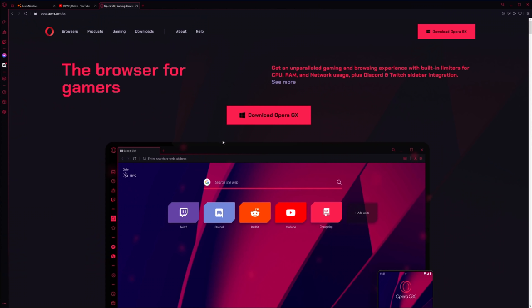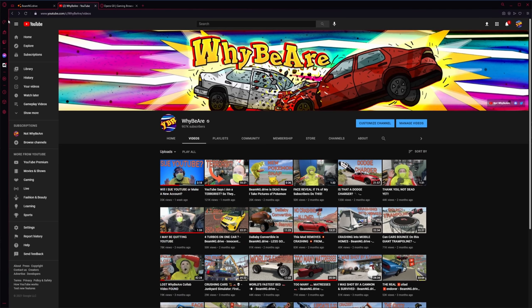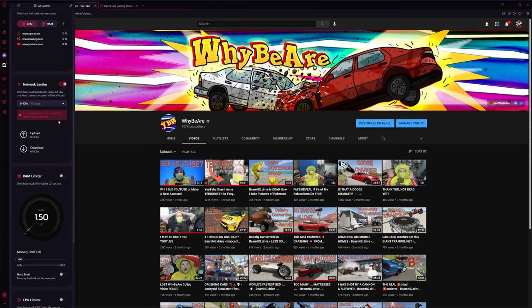Let's go ahead and check this out, and while this loads up let me tell you about Opera GX which is the sponsor for this video. Opera GX is the first web browser made for gamers. What does that actually mean? It means it has unique features like the GX control panel. Here you can limit the resources available to the web browser, so if you're uploading a video to YouTube your ping is probably going to spike. With the click of a button you can free up some bandwidth for the game so your ping will go back to normal.